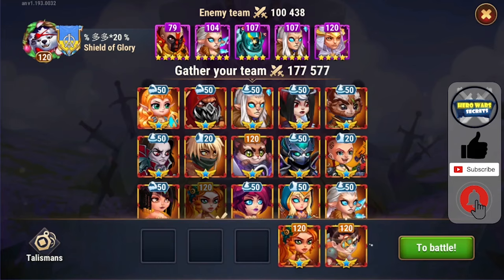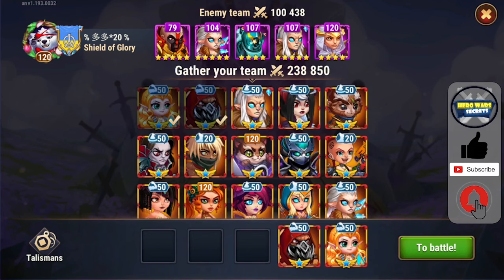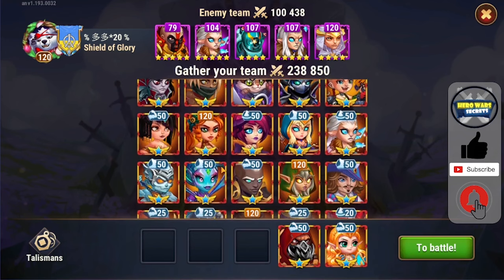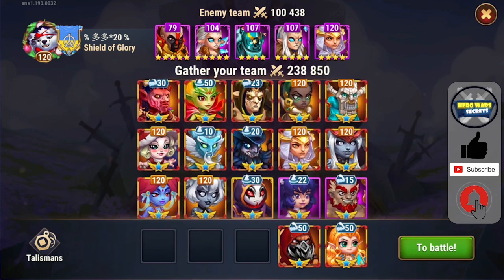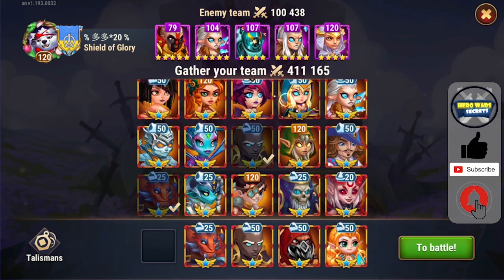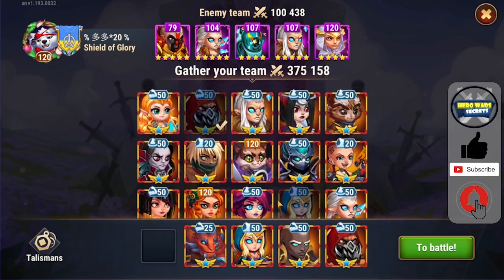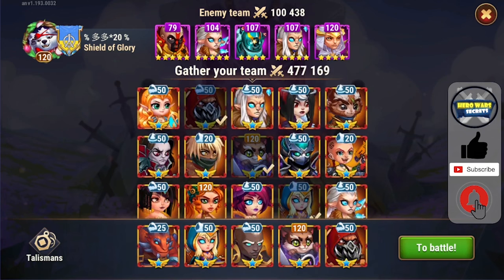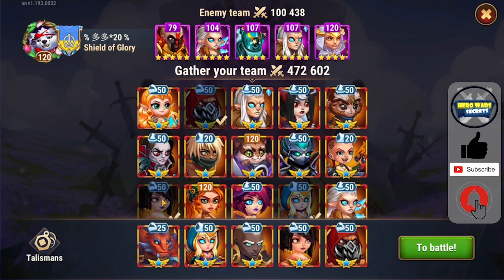We do have to be careful though who we use Cleaver up against. Sometimes if he pulls Martha or Dorian to the front, it is to our advantage. But if we drag Dorian and he provides vampirism aura to a strong front core, it kind of counters ourselves. Still, his 55% vampirism combined with sufficient armor and magic defense make him one of the most feared heroes and best tank choices against almost anybody.